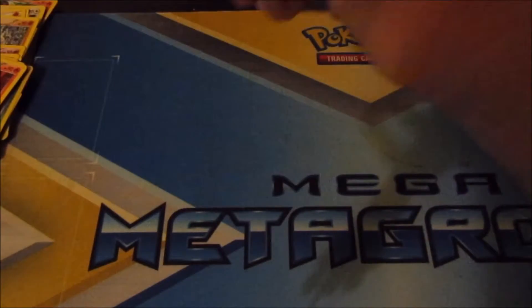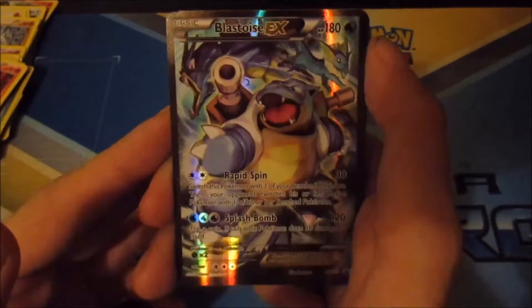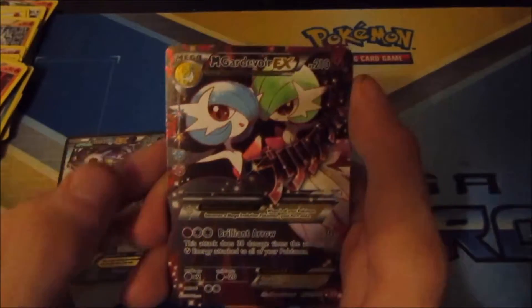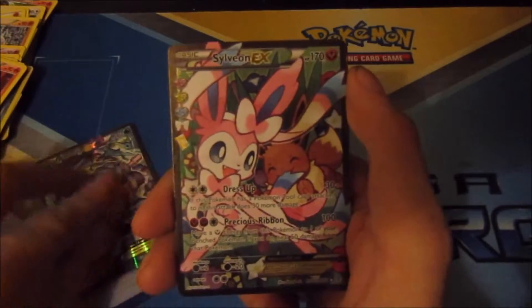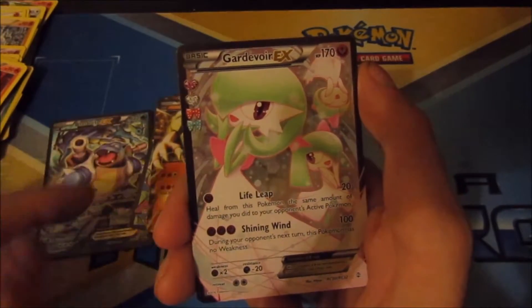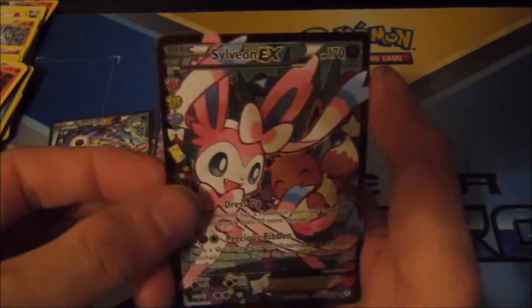So from start to end we have the EX pulls: Blastoise EX — that is a Blackstar promo. Then we have a Mega Gardevoir EX, a Sylveon EX, then a Golem EX — look at that shininess. And then we have a Gardevoir EX to go along with the Mega Gardevoir. And finally our second Sylveon EX.